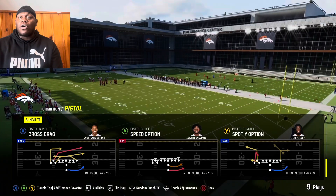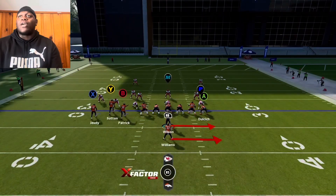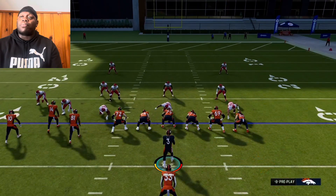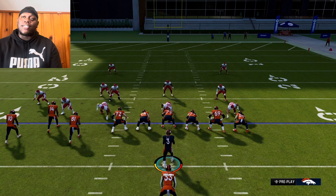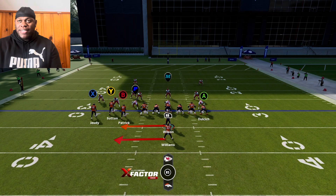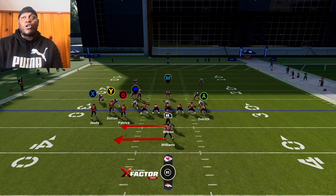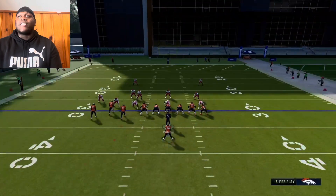We're going to pick this play and go up against a random defense. The beautiful thing about this play is we can go either to the right, or playmaker by clicking the right stick to the left and go left. As soon as you get the ball you want to attack that defensive end and pitch it. Last year you used to be able to take the hit and pitch it — now you've got to pitch it before you get hit, because if you get hit while pitching it, it's going to be a fumble.